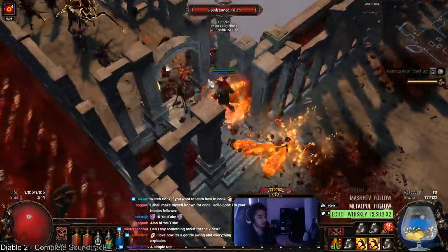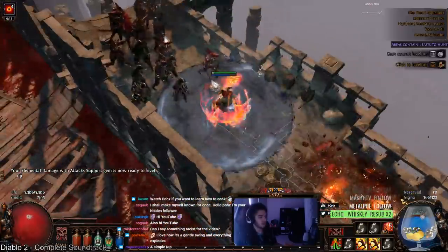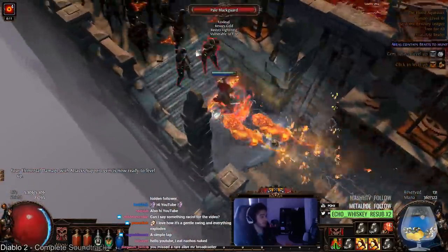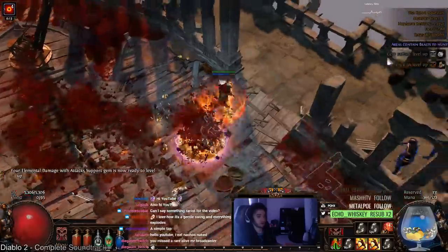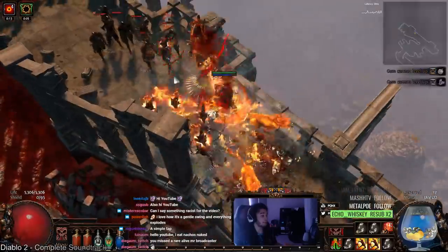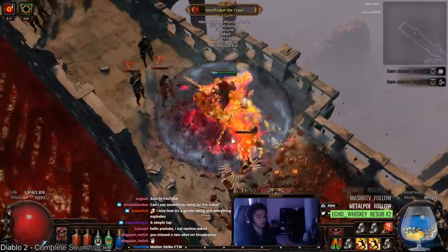The single target in this build is not going to be the greatest. It will be more than enough to map. If you're having issues with single target, there are a number of options you can do. You can have a weapon swap, or use something like Brutus Lead Sprinkler, try an Oniguroshi, just use Molten Strike, or you can just level up and get more multipliers. Multipliers fix literally everything, as does a Warchief Totem with the character.